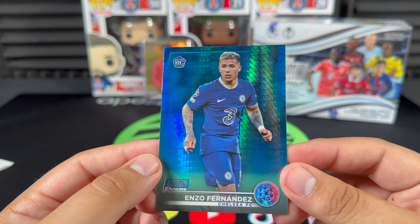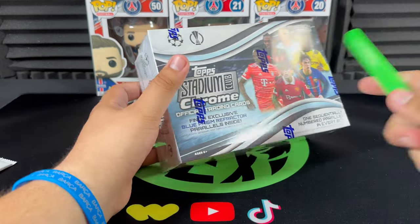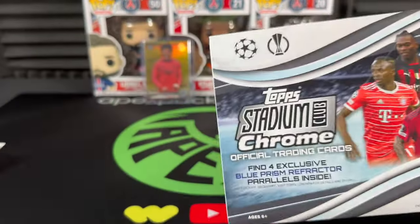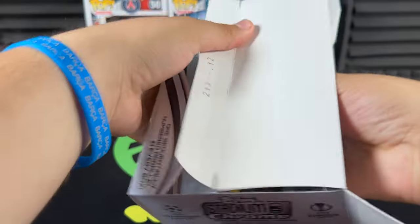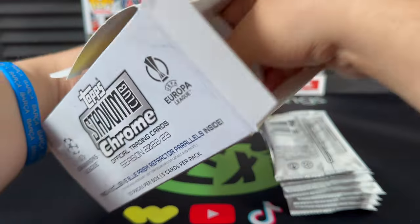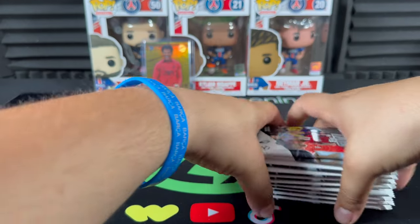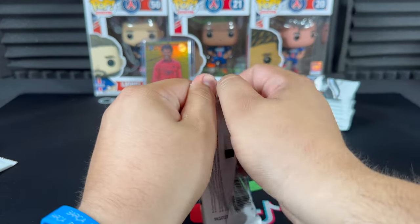Blue prism refractor Enzo Fernandez — that's what we want to see, ladies and gentlemen! Nice little color match right there. This guy's an absolute baller — he had a pretty rough game today for Chelsea against Bournemouth, spoiler alert: zero-zero draw. But on his day he's been playing lights out. For me, he's got to be the guy they build that midfield around — he's got to be starting.